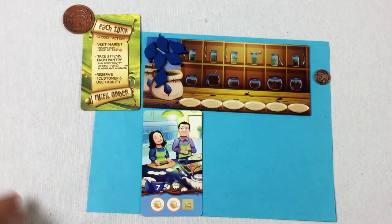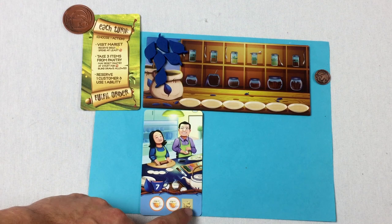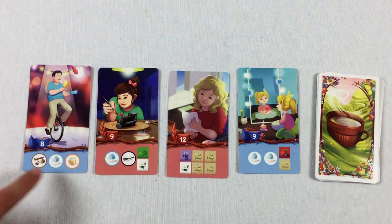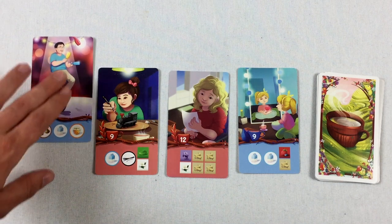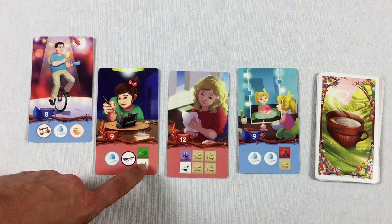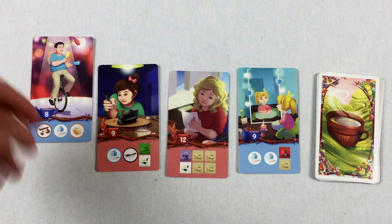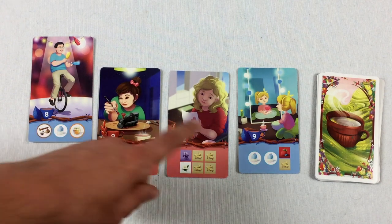Looking at what to do on blue's first turn — to fulfill the order in front of me I'd need two honey tokens, a ginger ingredient, and one of my leaf tokens. Looking at the common area, this one looks enticing: it needs these pantry items and all three ingredients are available right now in the pantry. I also need to pay the red player one coin for their token for this 12-point card.